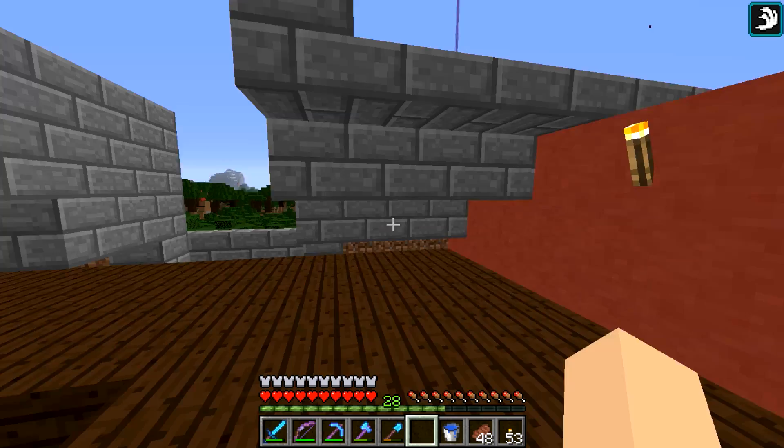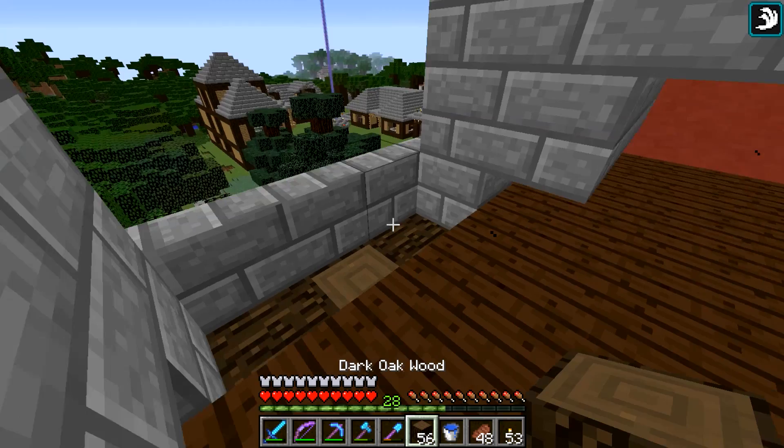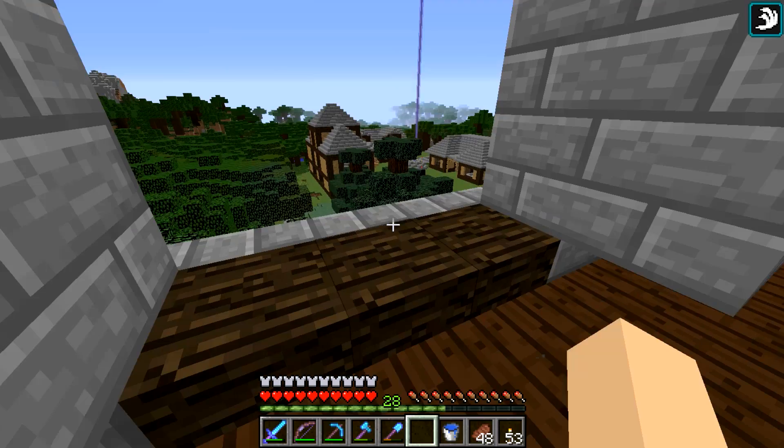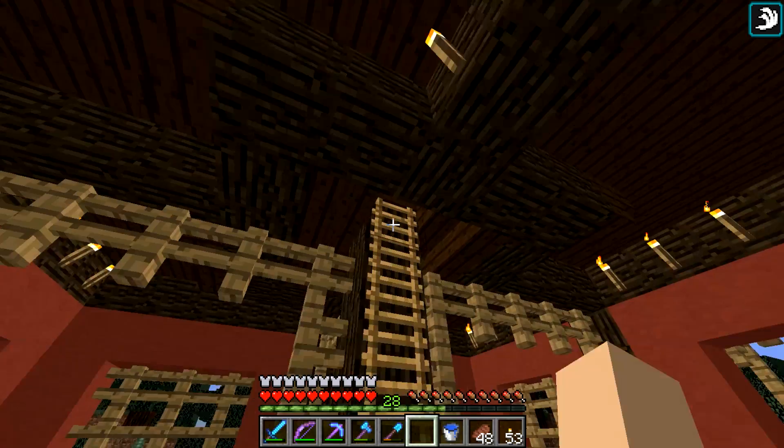Don't worry that it looks kind of weird with the dirt insulation sticking out there — this is going to be trimmed to a much smaller size. Our window is going to go right here and it's going to overlook into our home area, and I will probably bring in some hay bales in here. I changed that so we can have the ladder right up the middle instead of some weird ladder up the sides.